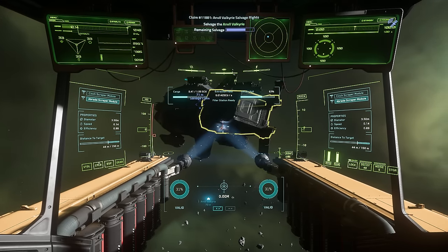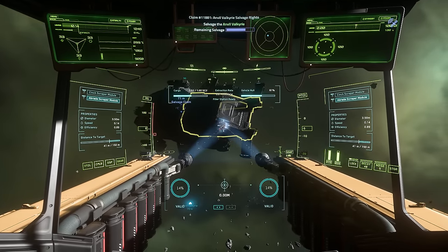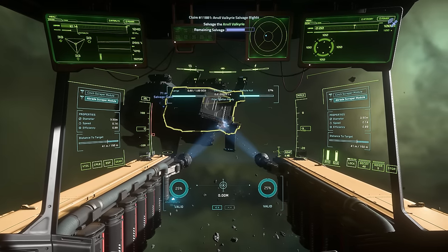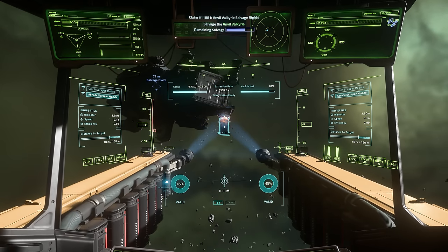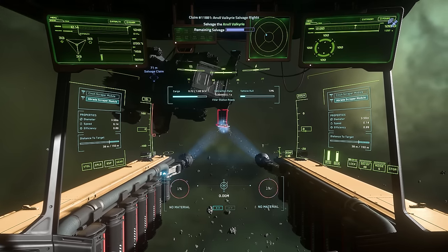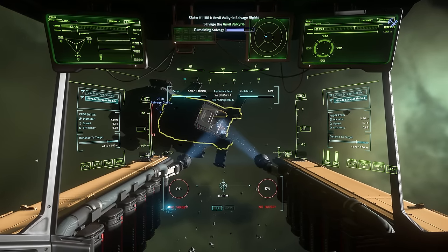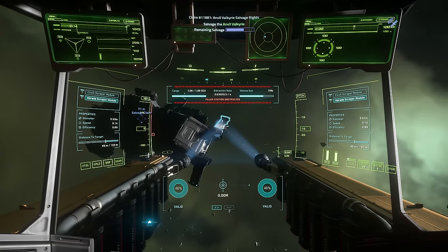I think most people watching will have had some sort of salvage experience in Star Citizen, but broadly speaking I'm just painting the hull with these laser beams, and you can see that's eating away at the hull and stripping it. On the top left of the HUD you can see cargo building up to that one SCU box — when it gets to one, it will dump out the box and then we'll go and collect it. Different parts of the ship have different amounts of materials. The vehicle hull percentage on the right applies specifically to the highlighted part.